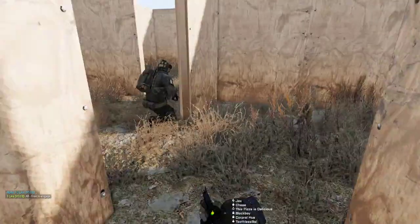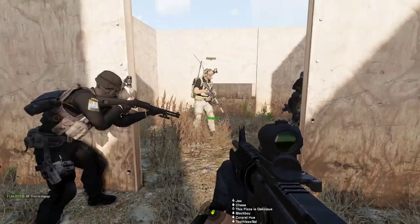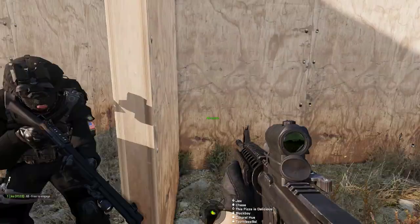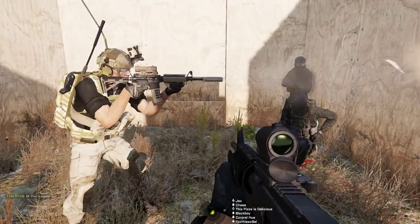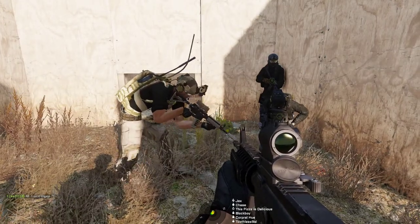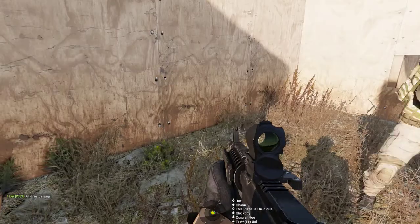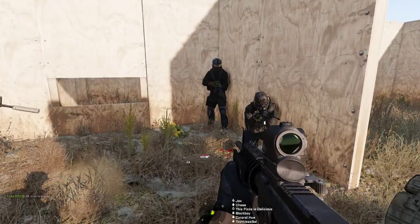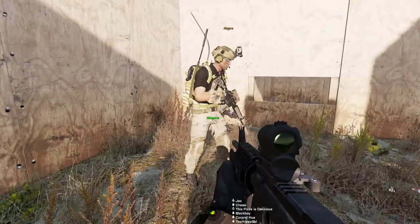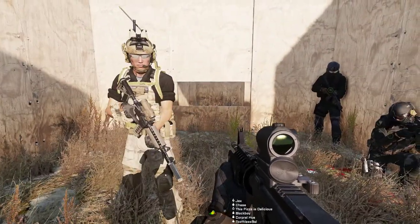You never use grenades when doing CQC — you don't know if there's a hostage. How do you know you didn't just kill the hostage by tossing a grenade in there? Also, these are plywood walls — fragmentation goes through the walls. There could be a stash of fuel in there and the whole house blows up. So just so you know, there are now live targets in this AO — in this shoot house.